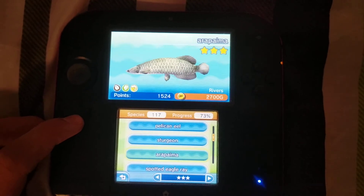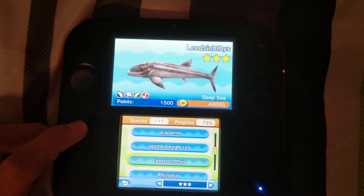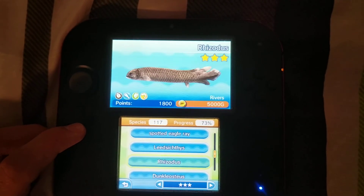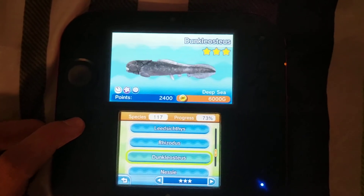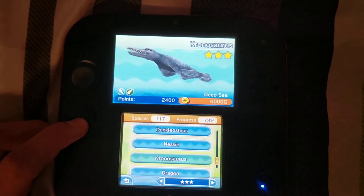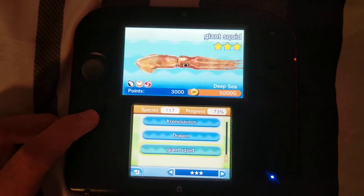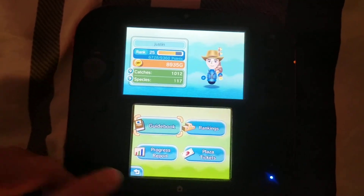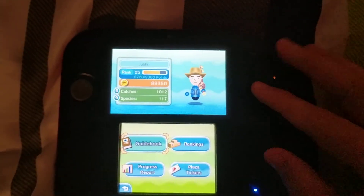Now for the next one: Spiny Lobster, Flapjack Octopus, Giant Isopod, Koi, Pelican Eel, Sturgeon, Arapaima, Spotted Eagle Ray, Coelacanth, Dunglistus, Nessie, Chronosaurus, Dragon, Giant Squid. Okay, that's all my fishes. Now I'm going to show you my hats and costumes.